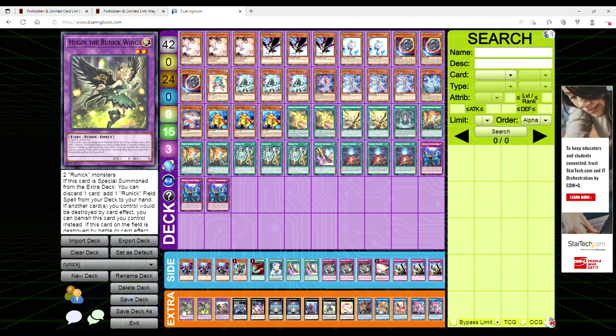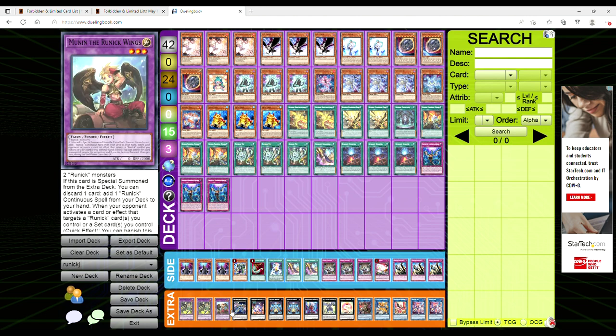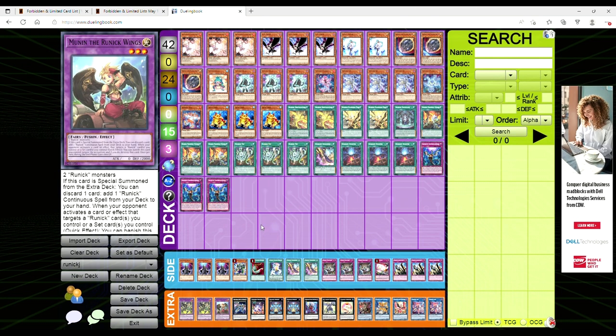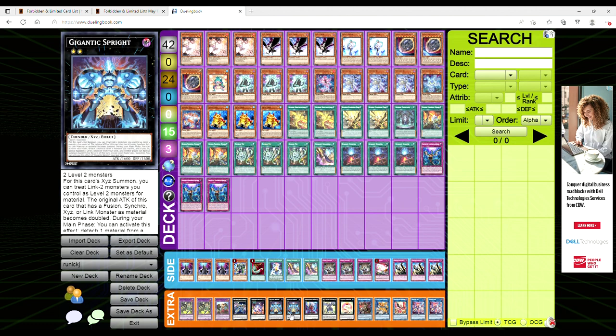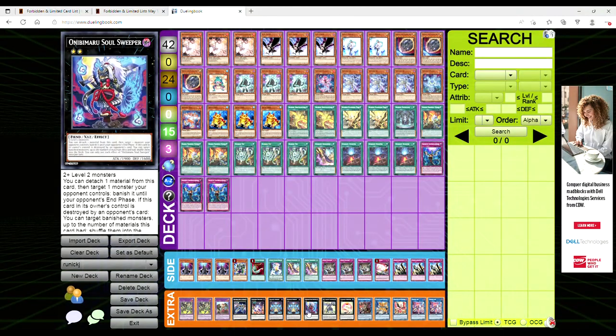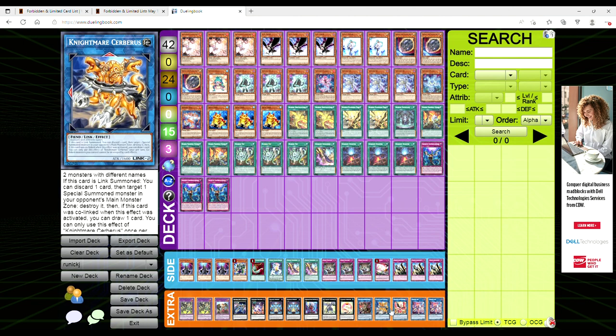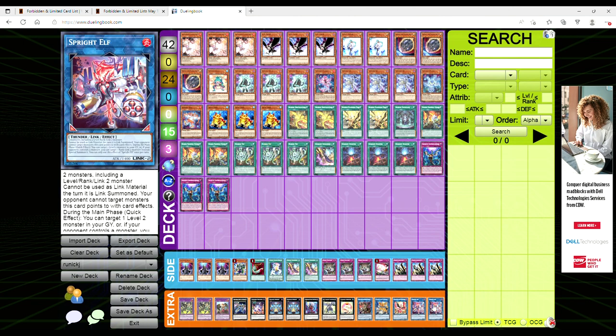For the extra deck, we're playing two copies of Hugan Runic Wings — this searches for the field spell — one copy of Munan the Runic Wings, which searches the continuous spell. He just used Munan for time: you activate any Runic quick-play spell to summon it and gain a thousand LP. Then one Zeus, one Downer package, two copies of Gigantic Spright, one Soul Sweeper, one Sky Cow, one Toad, one Dark, a Nightmare package of Surface and Phoenix, and two Spright Elf.